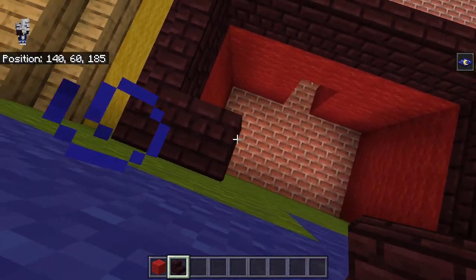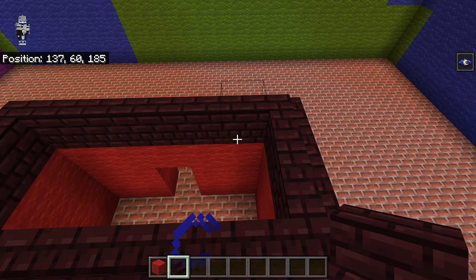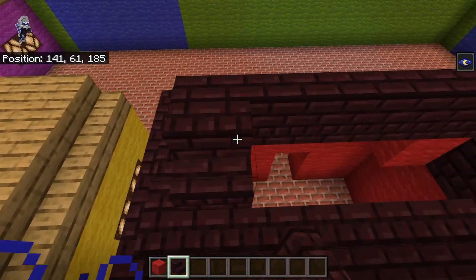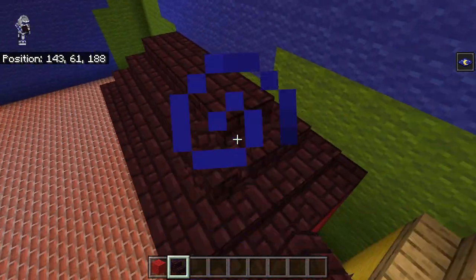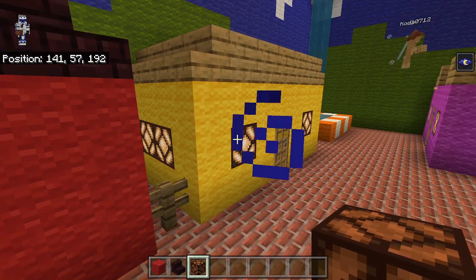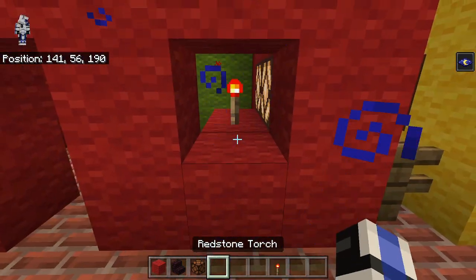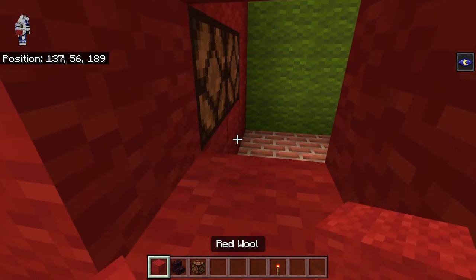It goes around all the way. Because we're right up against the wall, we bring it like that and then go up again. There we go — that's looking good. The redstone lamps are just gonna go in the same spots, so let's break it out for that and then put our redstone torches back in here. By the way, according to Coda this is one of his favorite builds — if not his favorite.